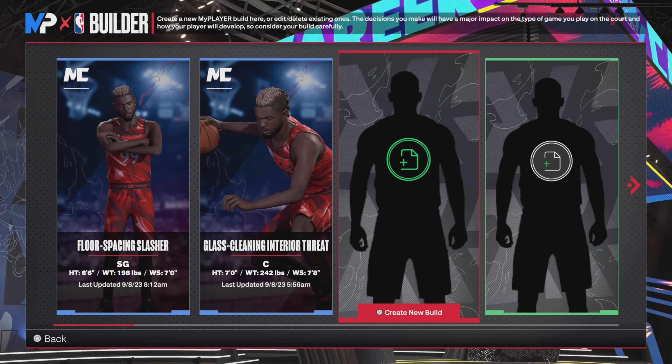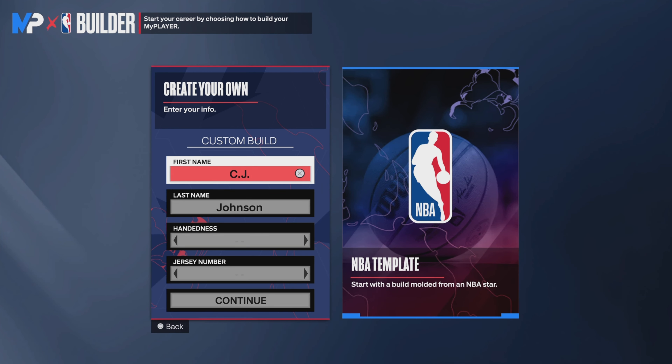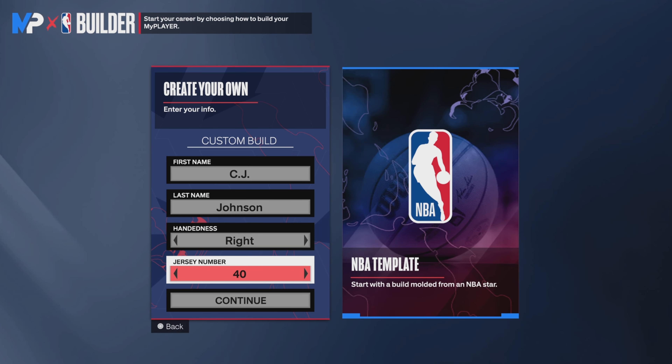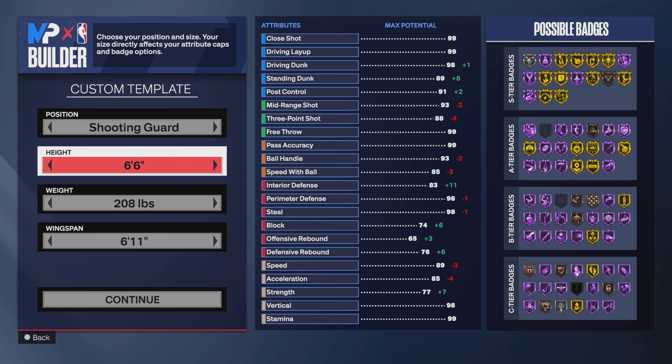I'm gonna create the build. I made my guy six-foot-six, shooting guard. You could go point guard or small forward but I'd rather go shooting guard — I like playing the two. Right hand, jersey number 99, continue. I want a shooting guard, six-foot-six.